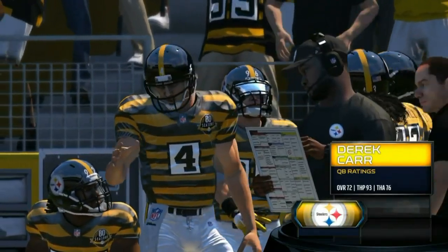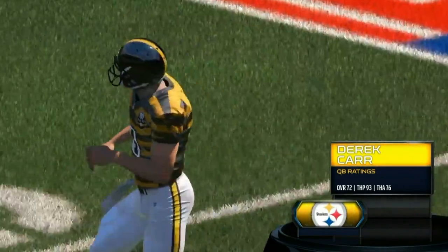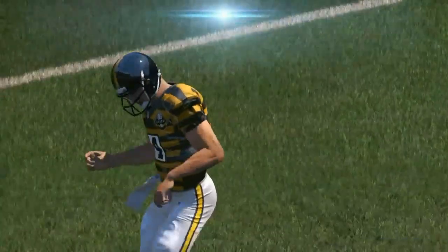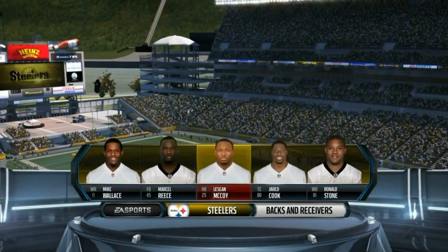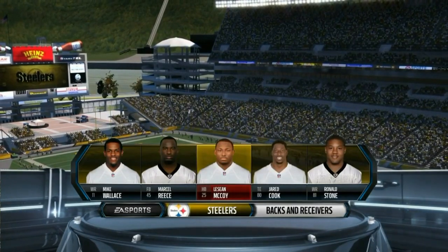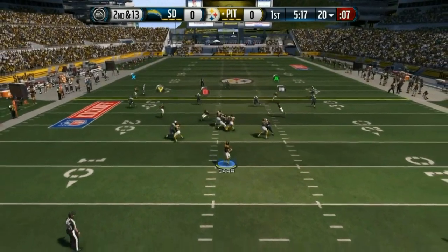So last season we went seven and nine. It was a rough year. We traded for LeSean McCoy — we gave up Marshawn Lynch and our first overall draft pick — and then after one amazing game, LeSean McCoy gets injured for almost the entire season. So it went downhill from there, and we didn't have a first round draft pick, so things got a little rough.